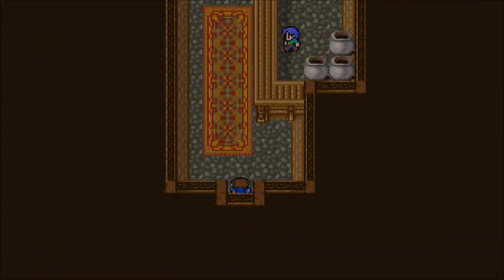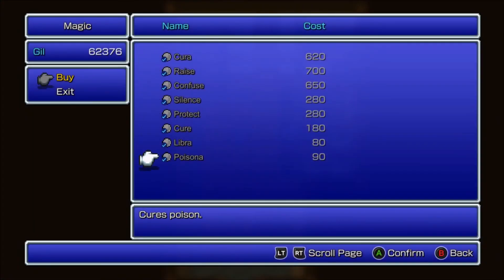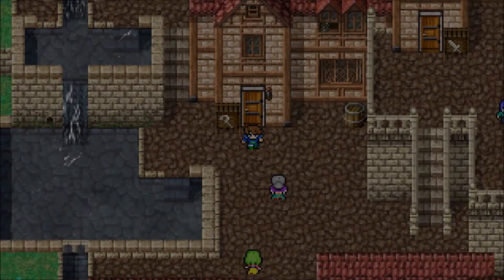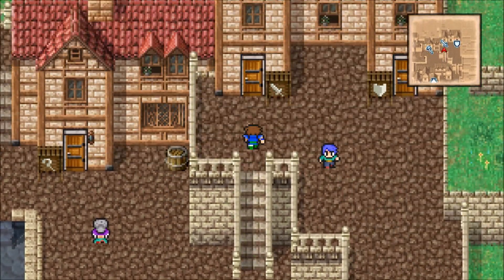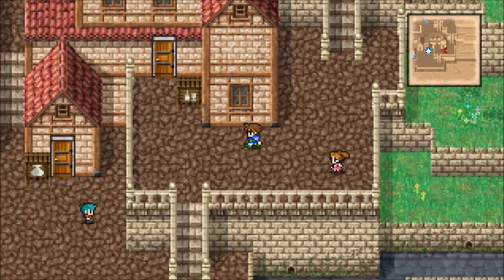There's also the magic shop here as well, but no new spells to buy. Which means I've got a spare 62,000 gill. Not really much more to do here — we can head on over to Jackal Cave.